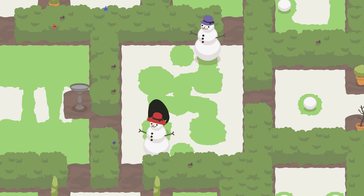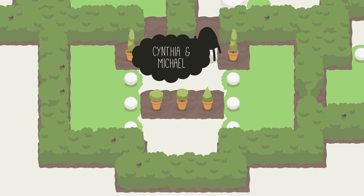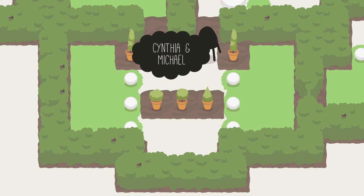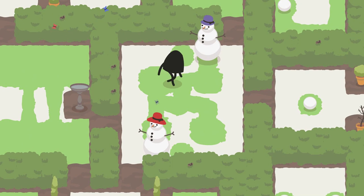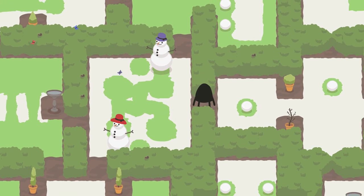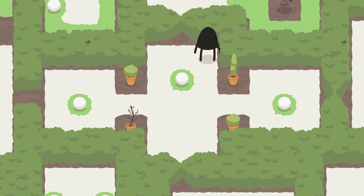This is A Good Snowman Is Hard to Build — you can get it on itch.io. I'm not sure if this is on Steam yet; if it is I'll link to it. I know it's on itch.io for $10 currently. Very nice, relaxing little puzzle game. I'm not entirely sure of the scale of it, but we don't seem to be anywhere near the end quite yet.